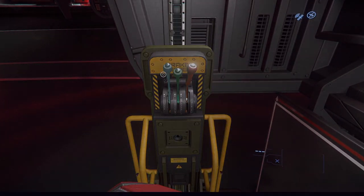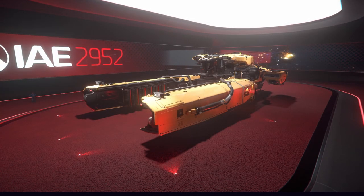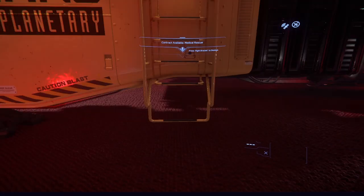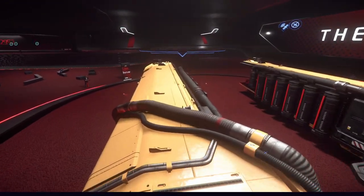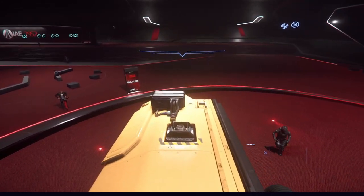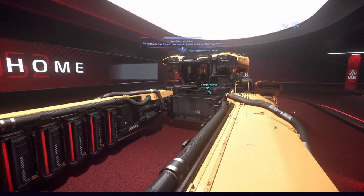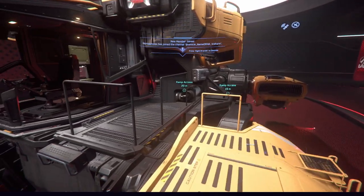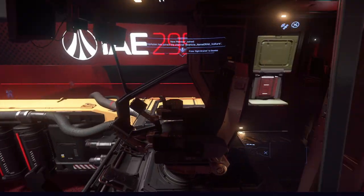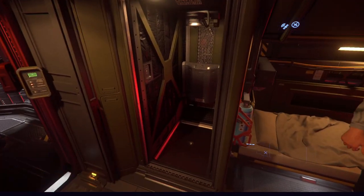Moving on from the Corsair, we have the Vulture. Now this is the only ship today that you can touch but you can't fly. The reason for that is, for those of you who don't know, 3.18 was meant to be out by now. This was also going to bring along salvaging, but sadly that didn't happen, and CIG instead rolled out a small patch. So what we have here today is a model of the Vulture. Now this ship really hyped me up the most. There is something about the look of the Vulture that just so isn't Drake — the bright yellow sharp edges really work for me. And while I may be a combat man at heart, there will always be some messes to clean up after a fight, so this could definitely come in handy.